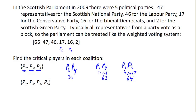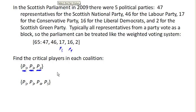Let's compare that to our next coalition. We've now added Player 5 into the coalition. What would happen if Player 1 were to leave? Then we'd be left with Player 3, Player 4, and Player 5, which is 17, 16, and 2. That adds up to 35, which does not reach quota, so Player 1 is critical in this coalition.